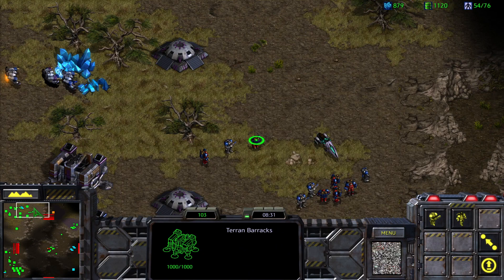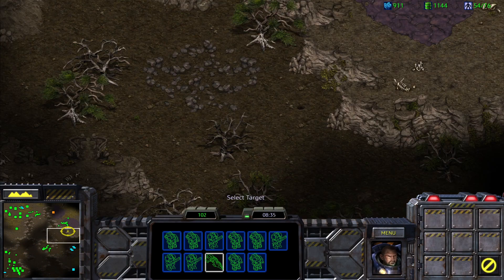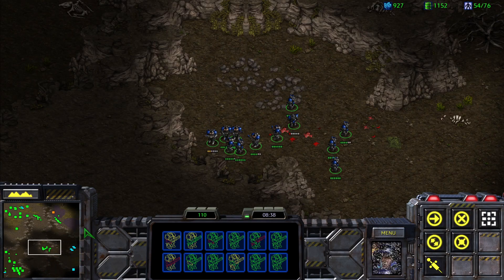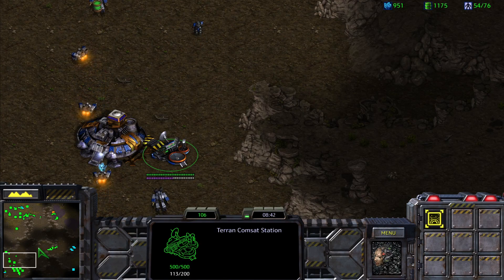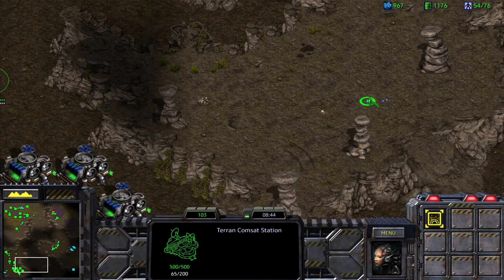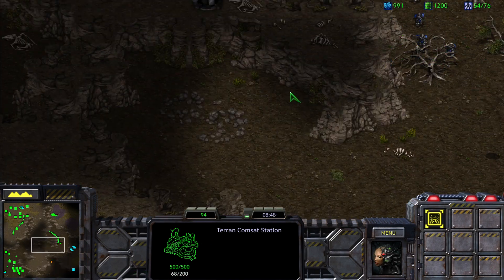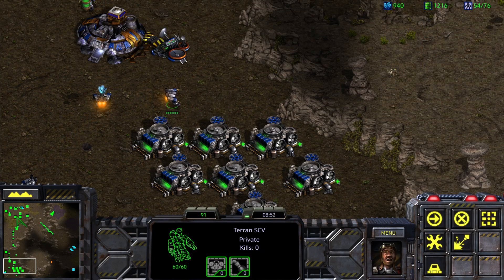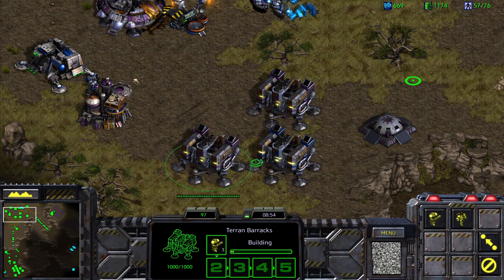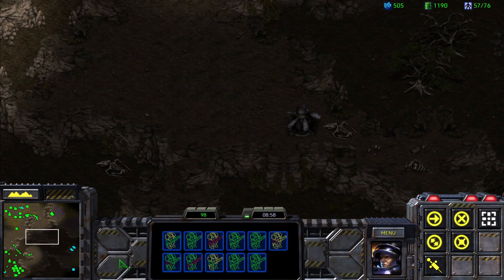Let's come here and make these guys move up. I think we had some zerglings here as well — yeah, we have a couple of them there. Let's make some more structures. I guess this will be the end of the mission. Let's come here and kill these guys, and we'll definitely stim there. We could have gotten an expansion as well, but yeah.